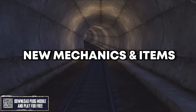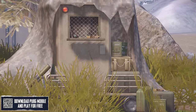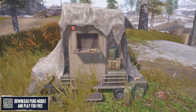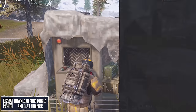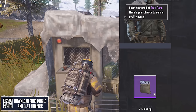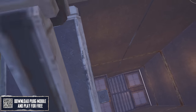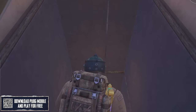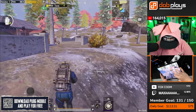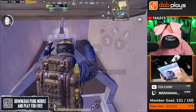New mechanics and items: spread across the map are machines you can interact with that allow you to convert items of epic rarity for cash crates. You can convert 3 epics per machine, and this is perfect when you get full mid-match — convert some items for cash crates and make more room for looting. They have also added vertical zip lines all over the Arctic Base. All tunnel entrances will have zip lines that you can use to save losing half your health to fall damage, but be careful for any enemies camping at the bottom waiting for you.